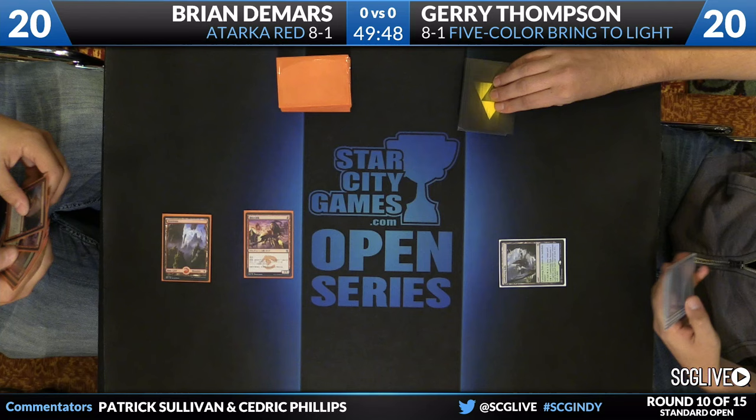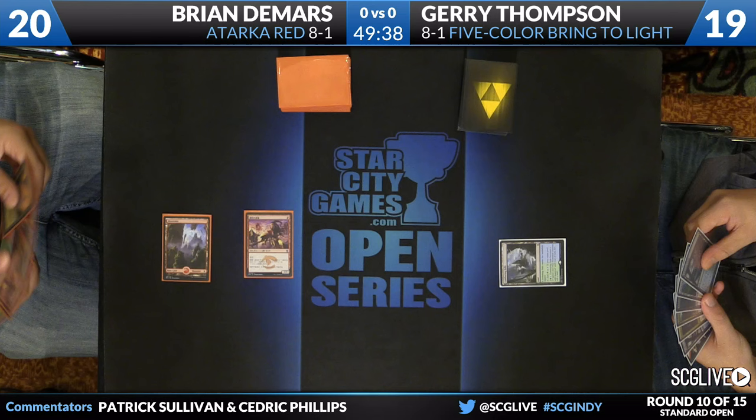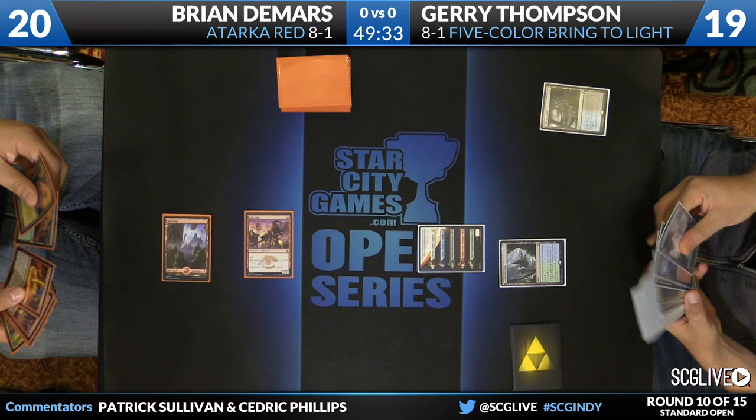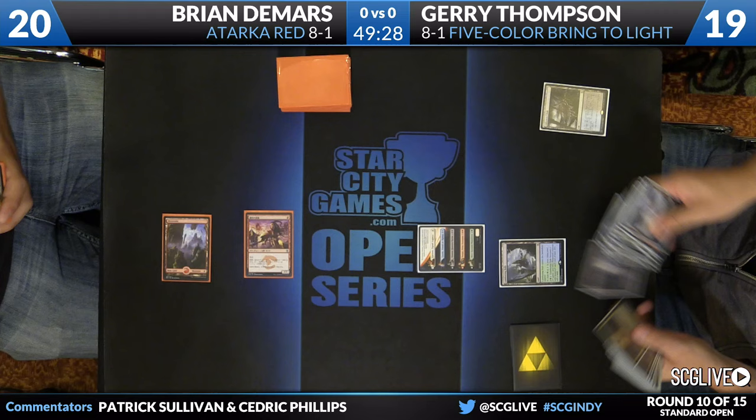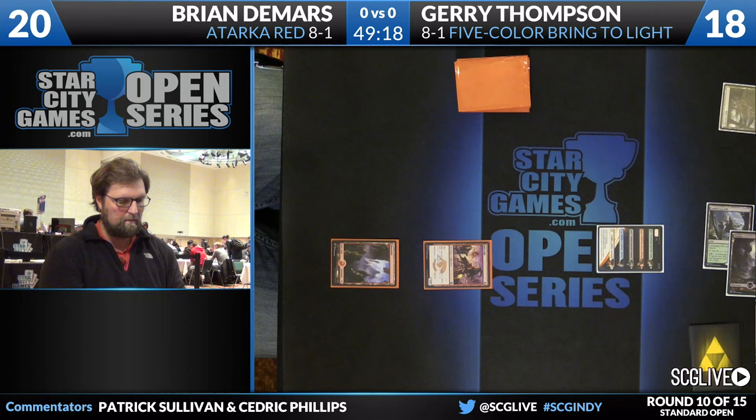Thompson knows what he's up against right away. Since Jerry wasn't at the top tables, I'm sure these players know what each other is playing at this point. Both have a lot of tournament experience. A Polluted Delta — likely to search for a basic here — and a Jace. There's a basic Swamp for Thompson, looking to get that five-color mana base online. We've seen him do it pretty effortlessly. Thompson definitely picks his spots here to try to get basic lands out, making sure the battle lands come into play untapped down the line.